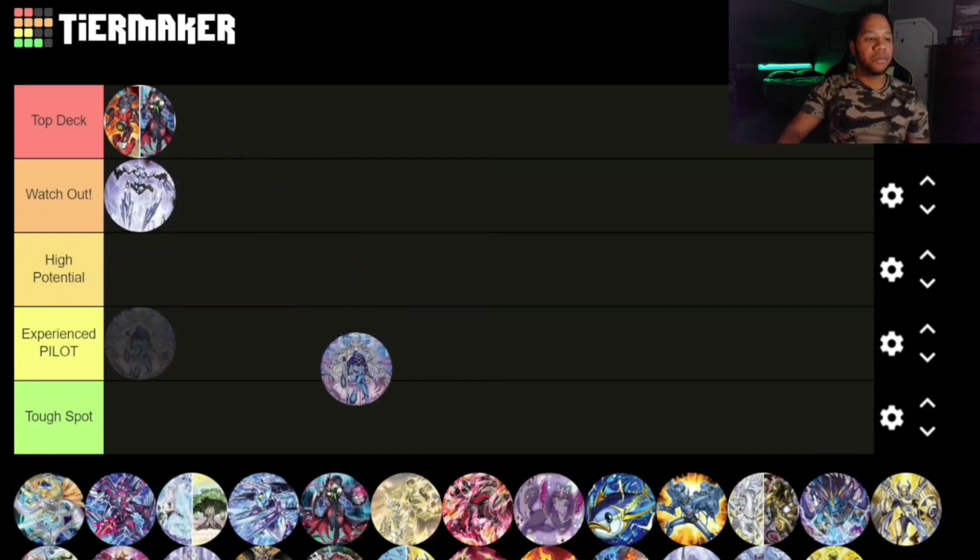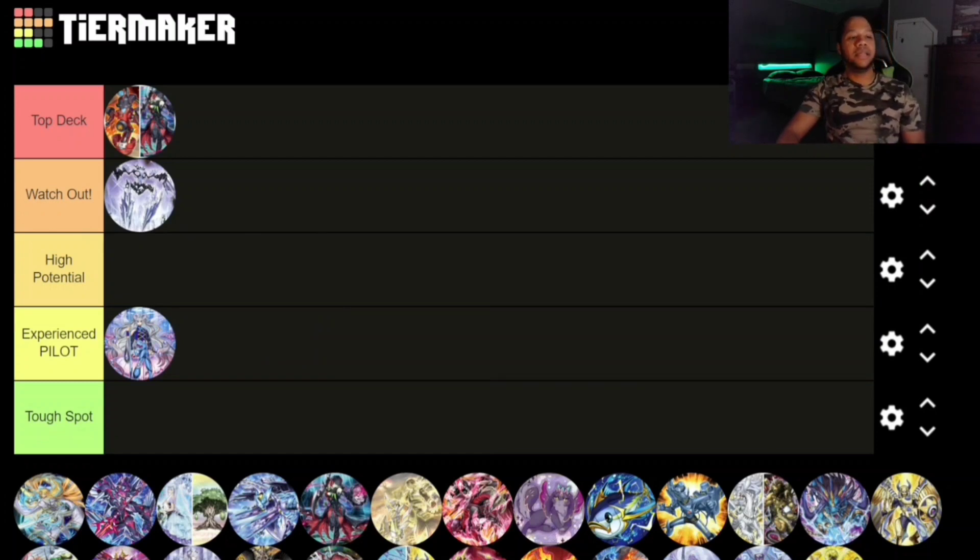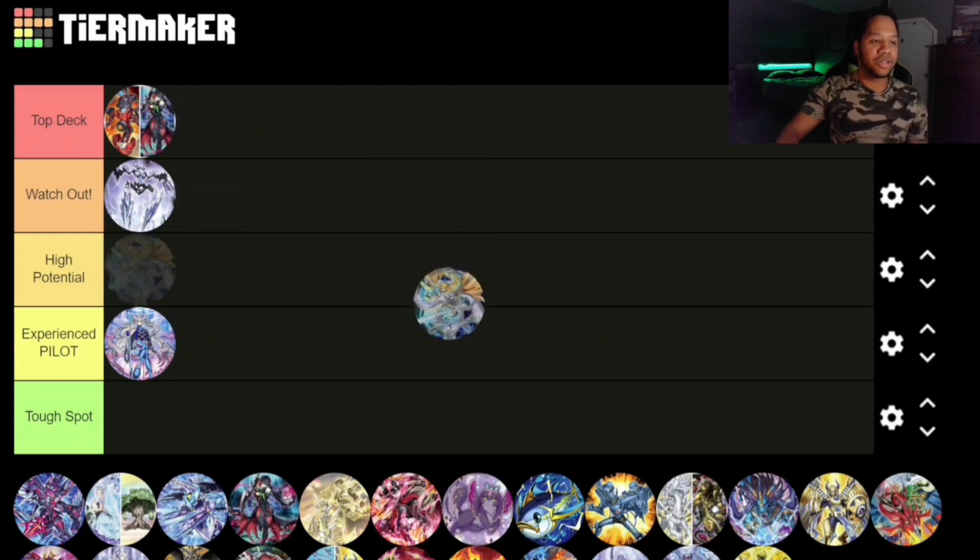Moving on, we have Marincess, and for me it's probably at Experience Pilot. It depends on how many hand traps we're running in the meta, but Marincess can actually pack a lot of hand traps inside its own strategy, which is great. They have to be the right choices though, otherwise the deck won't be interrupting too much. Overall the Marincess strategy is very strong and very cheap too, so if you're looking to pick something up, definitely consider Marincess.